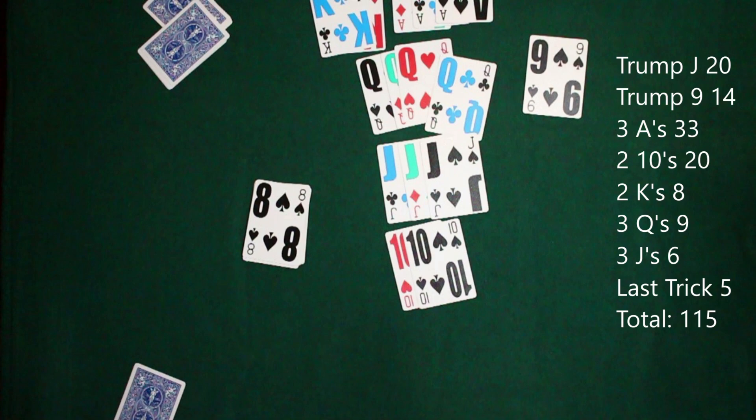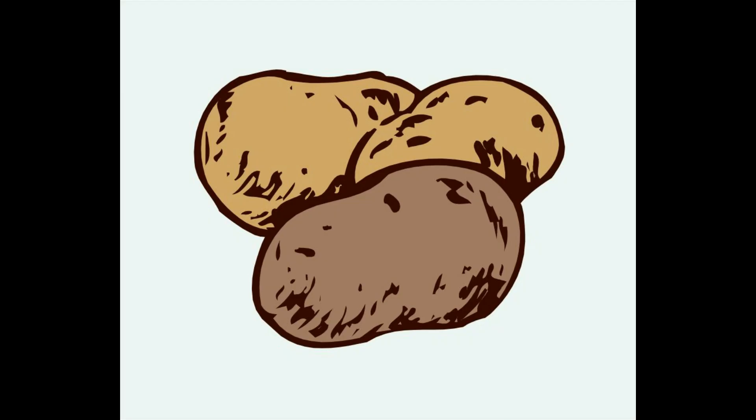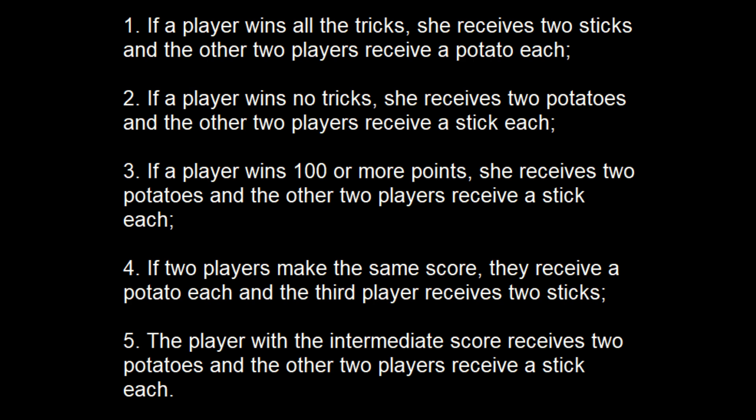We notice east has captured 115 points. This scoring is marked in sticks and potatoes. If you have both a stick and a potato, you put the stick right over it — as shown in the picture — which means the potato and stick cancel out. Then you determine who gets a stick and who gets a potato, and there are five different categories.